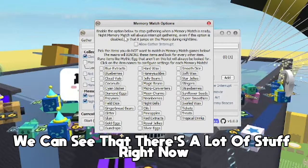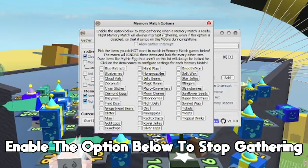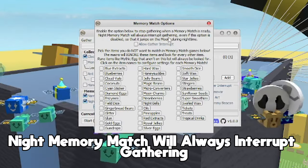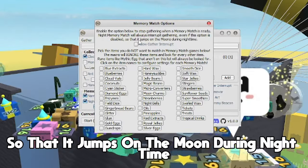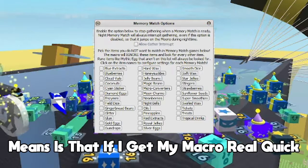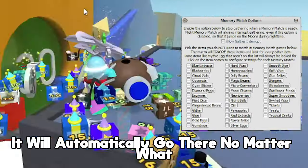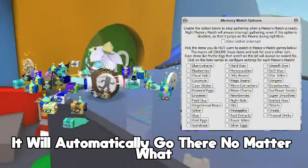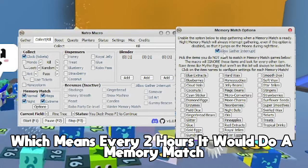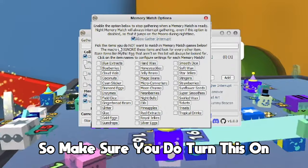When you open the settings you can see there's a lot of options. There's an option to stop gathering when a memory match is ready. Knight's memory match will always interrupt gathering even if that option is disabled, so it jumps on the moon during nighttime. Basically, anytime it turns to nighttime it will automatically go do the nighttime memory match no matter what, as long as you have it turned on. Every two hours it does a memory match — make sure you turn this on.